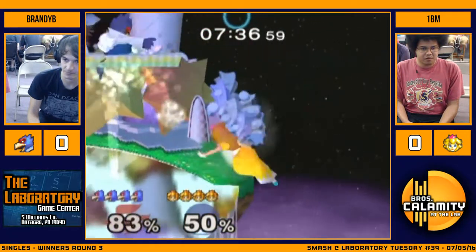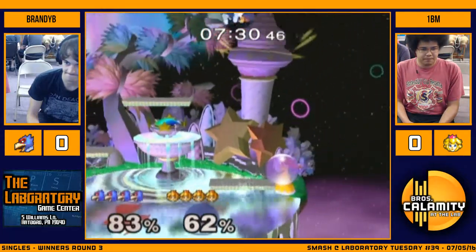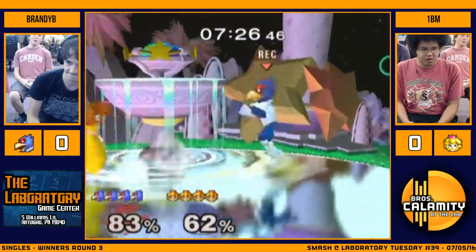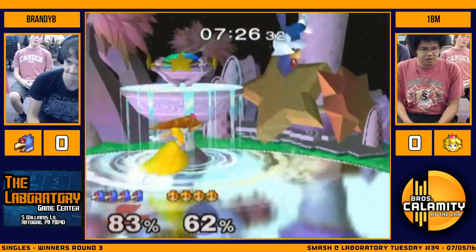Good DI onto the stage. The thing about this matchup is just keeping laser pressure on Peach, but if you have a good Peach that knows how to weave out inside the lasers, you can really get a lot of mileage off the lasers because of how slow he is. I see a lot of full hops over here — full hop central. Why do you keep doing the laser? Double laser all through, knowing that it's not safe.